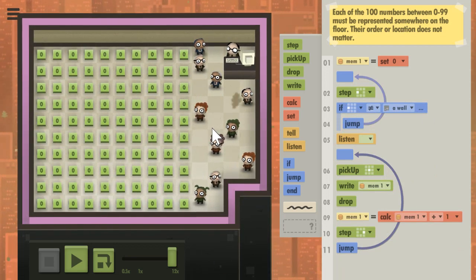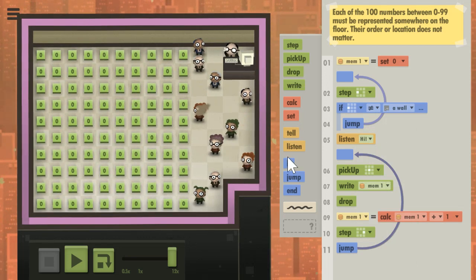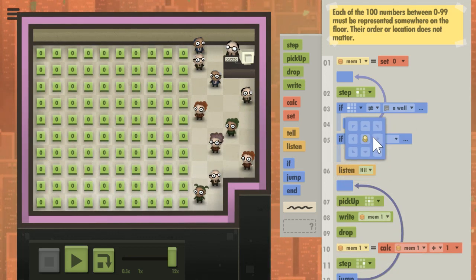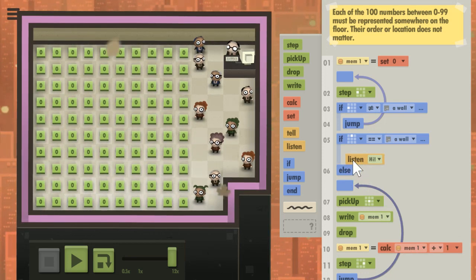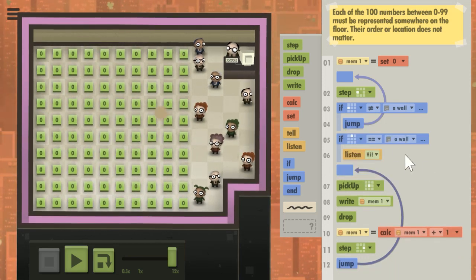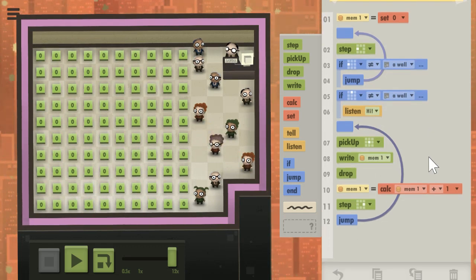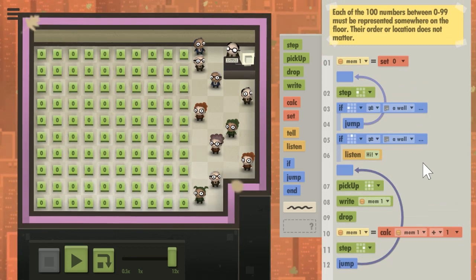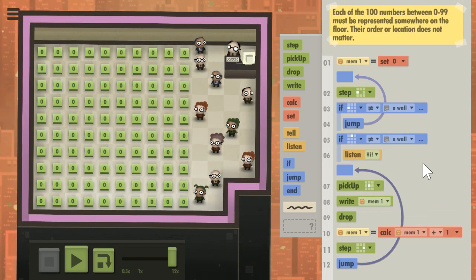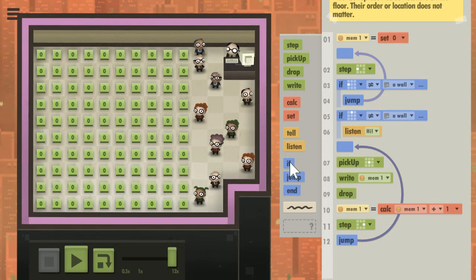Everyone needs to go to the wall first. Now we can start listening — we'll just listen for high. And if there's a wall directly above me, I won't listen to high. So everyone but the top worker listens. After they're done listening, they need to add 10 to their starting memory.